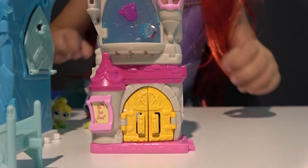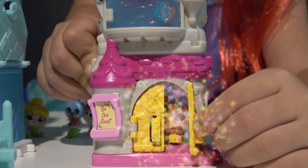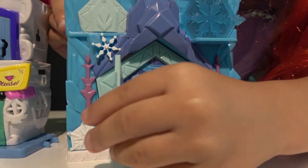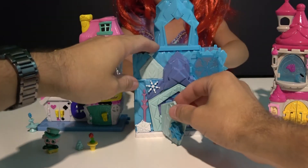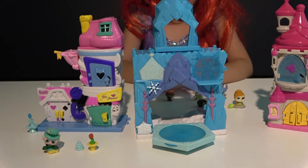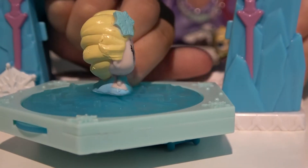Now let's see what is behind this glitter door of Belle's book shop. Let's spin this Belle — it's Belle herself. And here is Elsa. Now let's open her door and see what is inside. When we pull this door, we got ice rink. Let's put Elsa on the ice and we can spin the ice — she will skate. That's so cool.